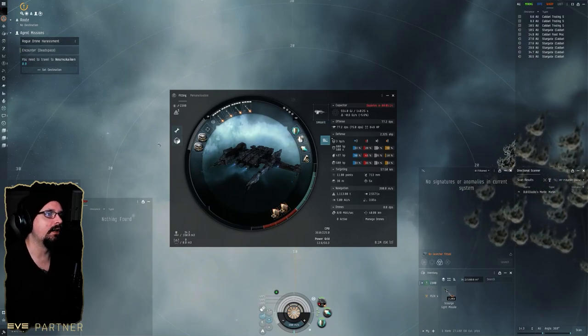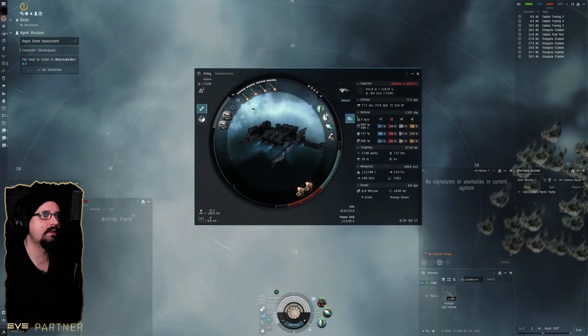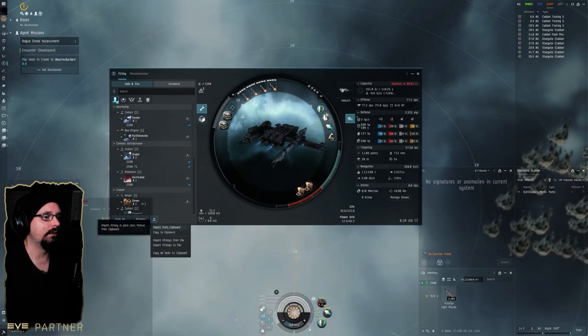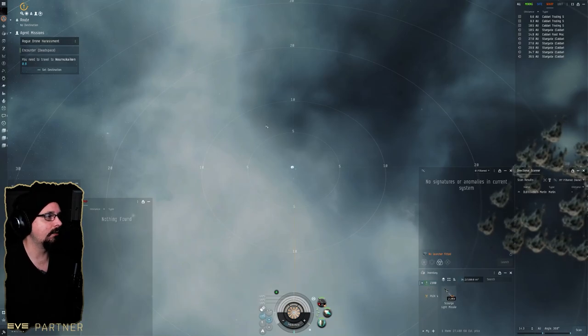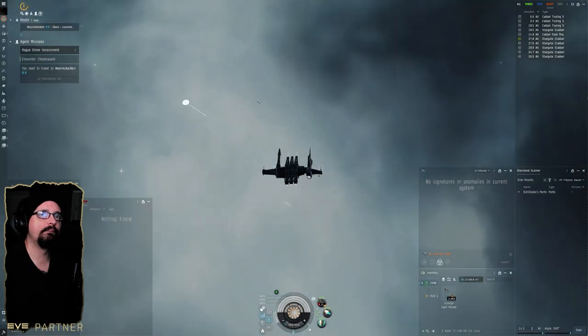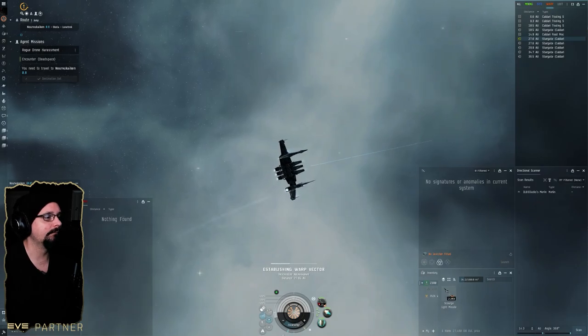I appreciate you guys for watching. If you want to get this fit and sim it, copy the fit out of the description, open your fit window, go to Import from Clipboard, and from there you can save it, sim it, or fit it. Thanks for watching — hit the like button, hit the subscribe button, and I'll see you guys in the next one. Peace out.